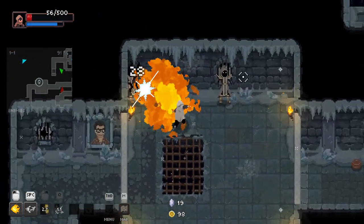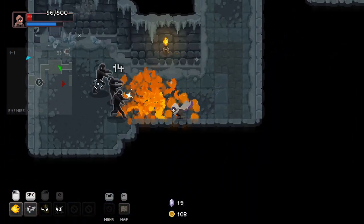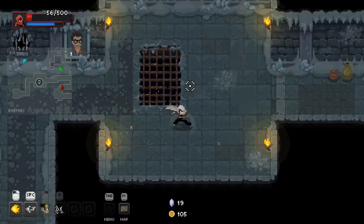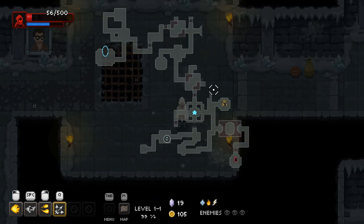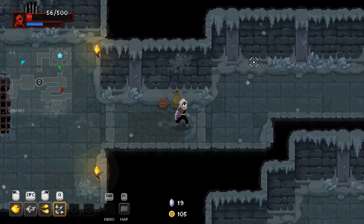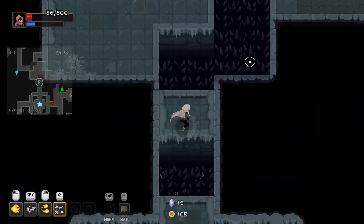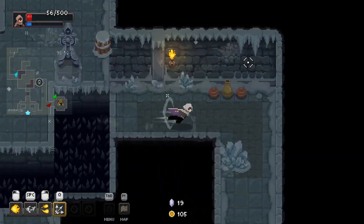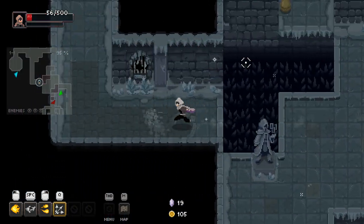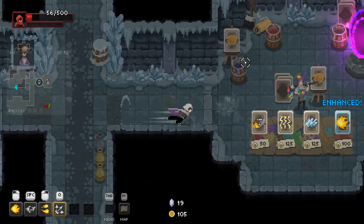Oh my god, look at this damage — it's insane. I love it but I am going to die. We can kill things with just our spells and nothing else. Let's take a look at our map and see where we need to go here. We've got to go up this way and also up that way as well — we've got quite far to go actually. Thank god those icicles aren't shooting anymore, because that would definitely get me hurt.